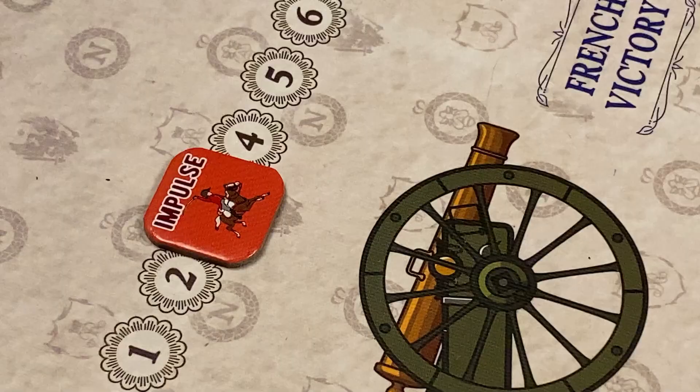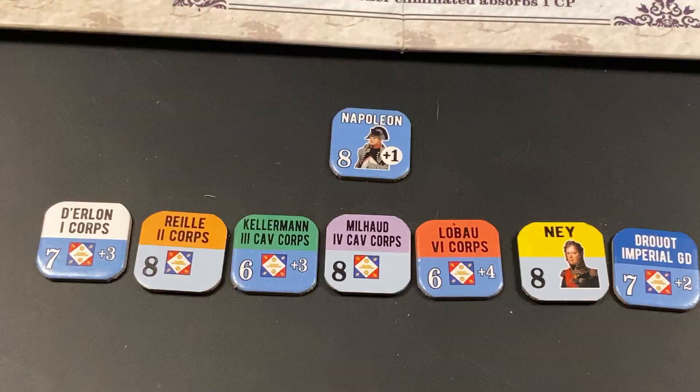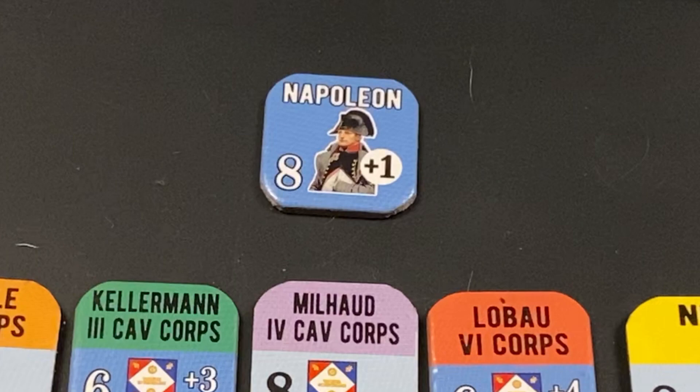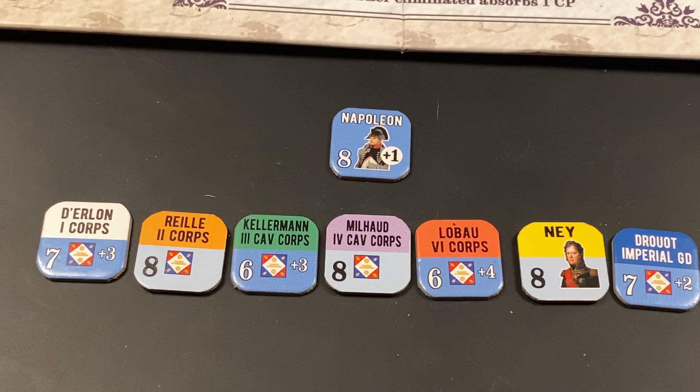We roll to see if the turn ends — the roll is a 7, so we continue to the 4th French impulse. Napoleon wants to activate Ney's corps again. Notice that Ney's counter is now spent, so we use Ney's spent activation rating of 8 as a base, but there is still the plus 1 bonus that the commander imparts as long as he's active. The result is a 9 modified to a 10, so Ney's corps is successfully activated and its units conduct regular move and assault actions.